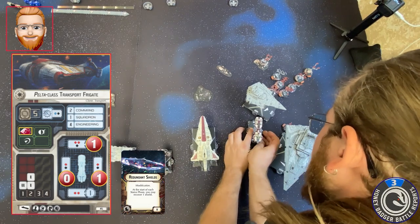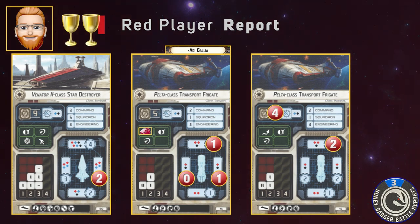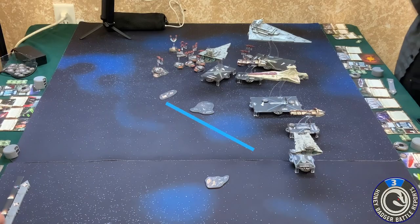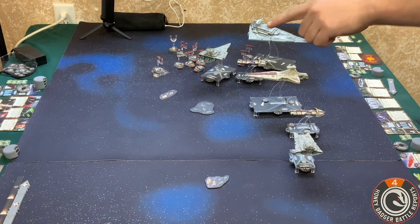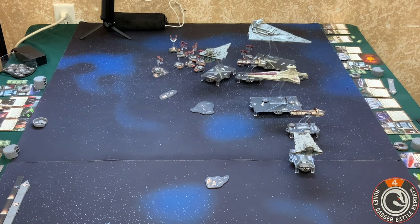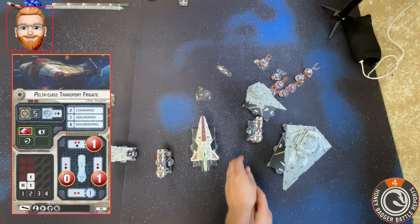My redundant shields activate now — that's correct. Activating my redundant shield. Okay, I think everything's good — all tokens are reset. I've got my command dials. Do you want to activate Thrawn or your shields to maximum, if you can? Everybody concentrated? That is your last one — the last one that Thrawn has. I've got an engineering dial and a token so I get six engineering — I'm just going to start saving myself.